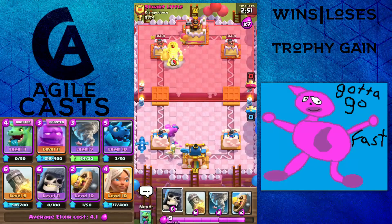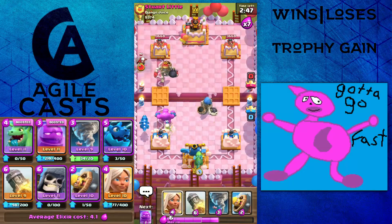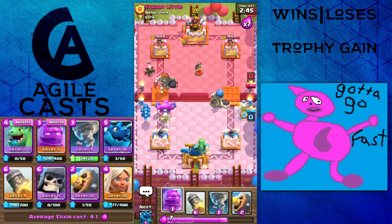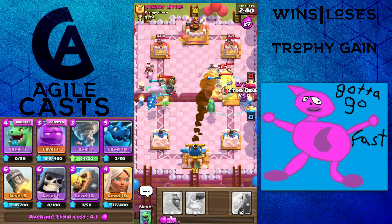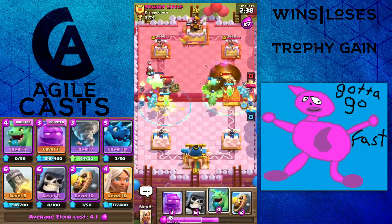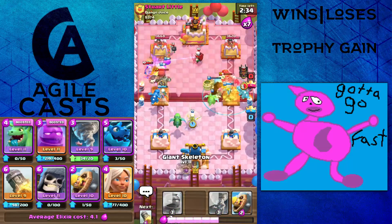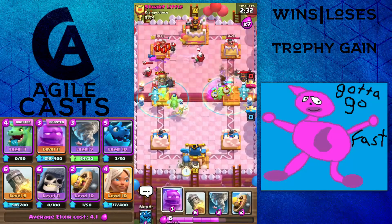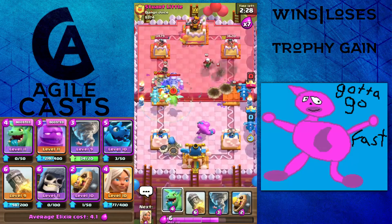Classic E-Golem right off the bat and he's already leaked a fair bit. But level 13 Giant Skelly — that's going to be an issue. Magic Archer is a bit of a problem. I think I can Nado everything and Rocket there, then get a good push going. But he's got almost a pretty good anti-E-Golem deck: plenty of splash, Giant Skelly, basically Lava Hounds. I don't think Lava Hounds is that anti-E-Golem, so that shouldn't be an issue. I'm just more shocked he actually has Lava Hounds.